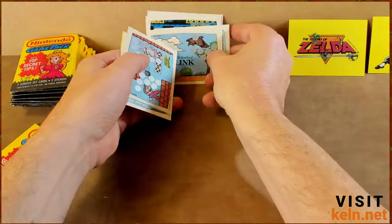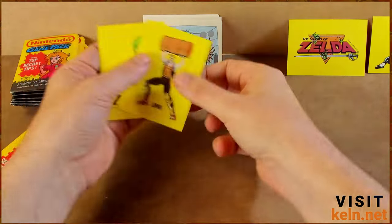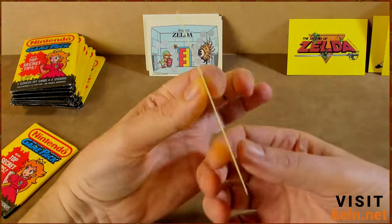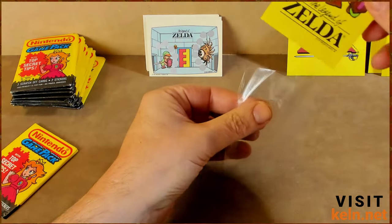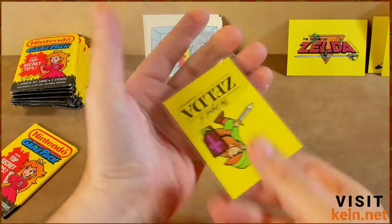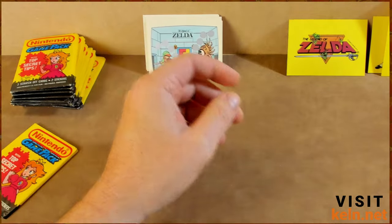You know what, we might end up with all 60. So far we have four, five, six — low par — and oh, Zelda! That might even be gradable. Indeed it is. Let's get some penny sleeves. I'm back with the penny sleeve — that's gonna be fun. Nice, and that goes directly into the PSA pile.